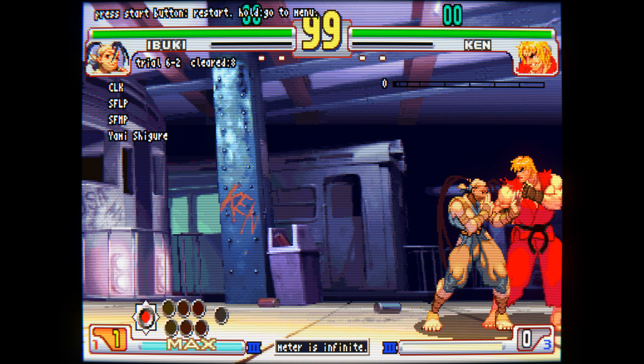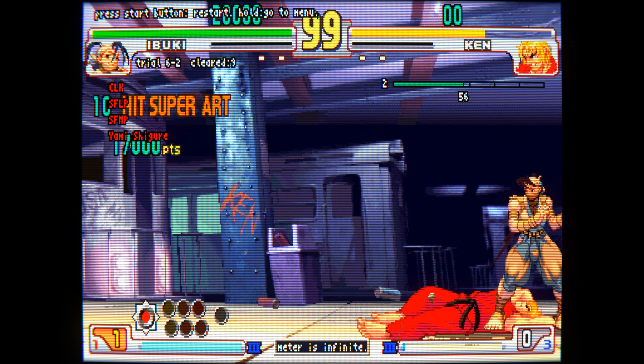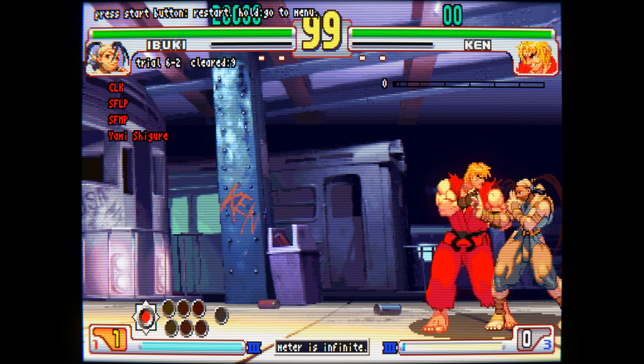The stand medium punch to super isn't a cancel, but rather a link. You can piano the punches for the super, but the light version doesn't combo at this range, so you have to piano only heavy and medium punch.